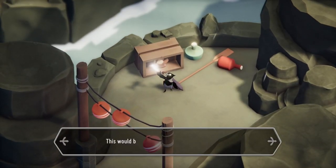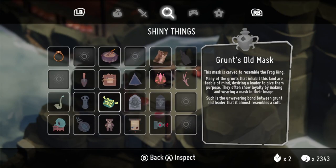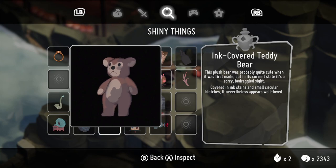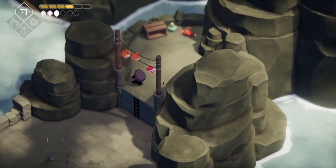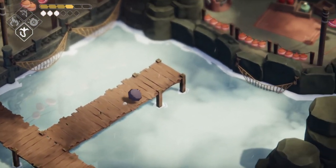You found an ink-covered teddy bear. This would be very cute if it wasn't so disgusting. Well, it's just a bit dirty — just a bit of ink. The other girl would love it. This plush bear was probably quite cute when it was first made, but in its current state it is a bedraggled item, covered in ink stains and small blotches. Nevertheless, it appears well-loved. Somebody must have loved it at one point. So was that pretty much it? Could be.